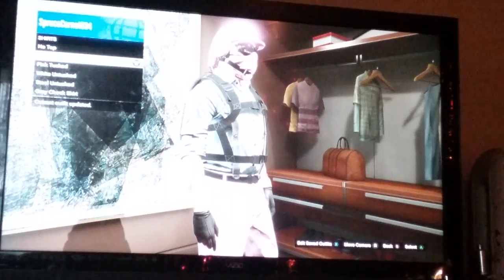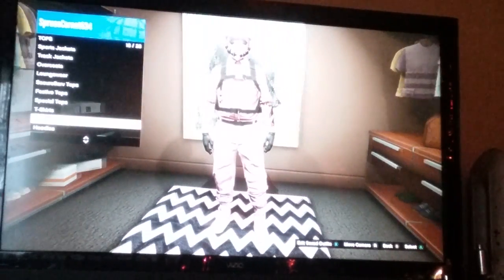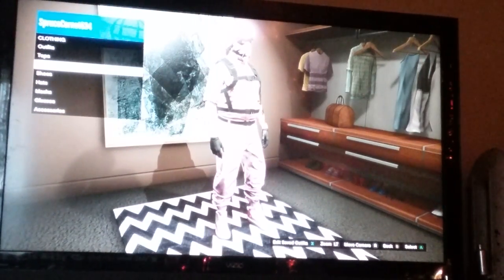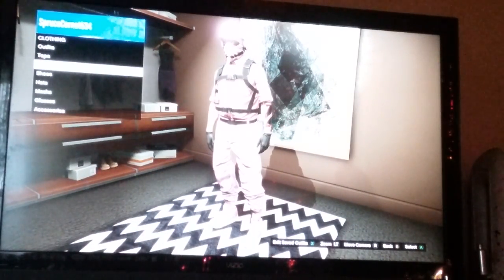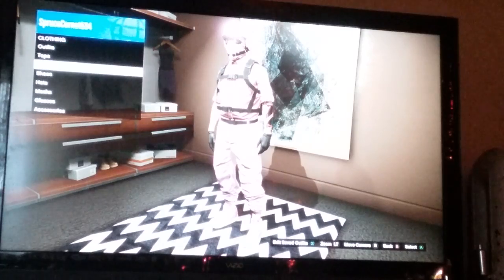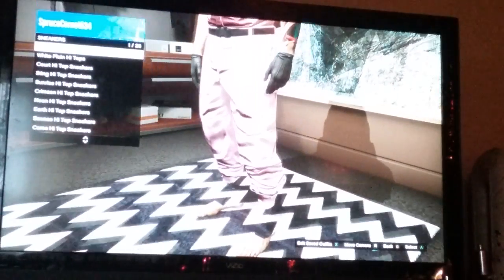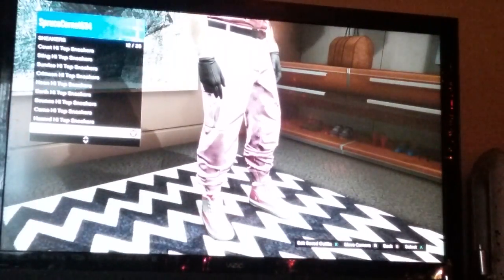Go to Shirts like I said, go all the way down until you see Pink Tucked, and pick the pink tucked shirt. That will get rid of the black vest thing from the outfit, and you guys will still have the helmet and the joggers — keep those on.